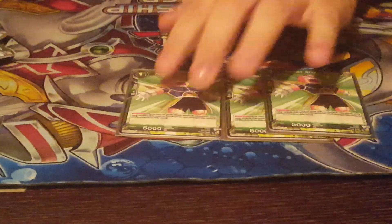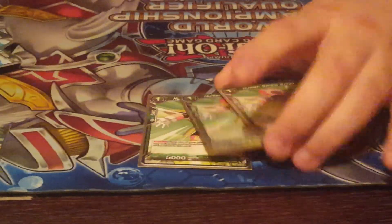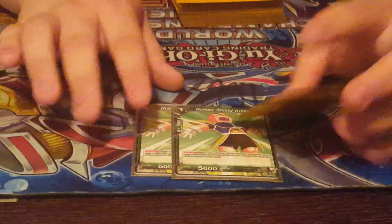I played three Human Shield Krillins. I like having a lot of blockers in this deck because my 17s and 18s can go up to 20k in my four or less life. Being able to keep them safe until I reach that point is really good.